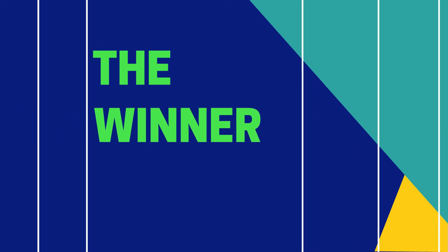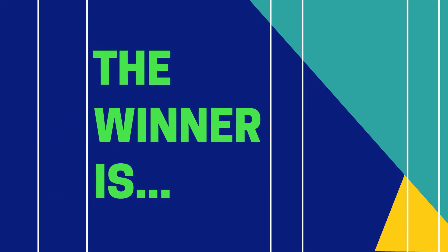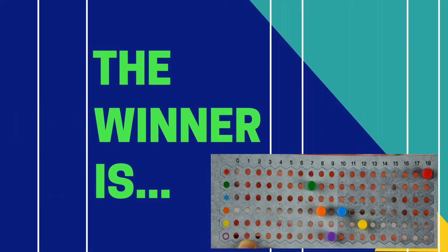Once your last tile has been played, everyone looks to their scoreboards to figure out who is the winner. Each player finds the symbol that has the lowest score on their board — that is their score for the game. The person who has the highest lowest score is the winner. If there is a tie, then you need to go to the next lowest score on the board in order to break the tie.